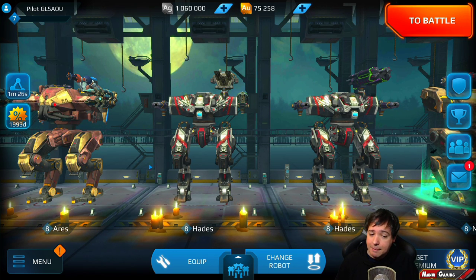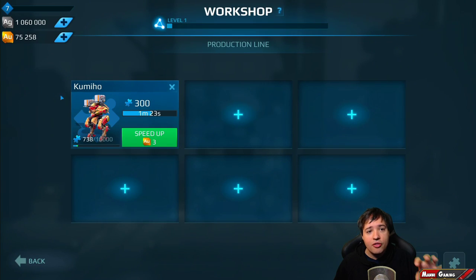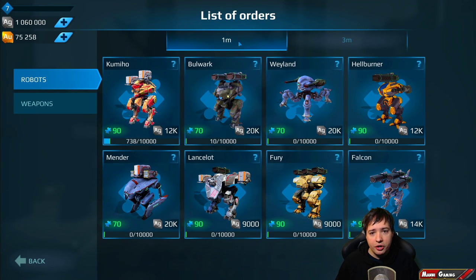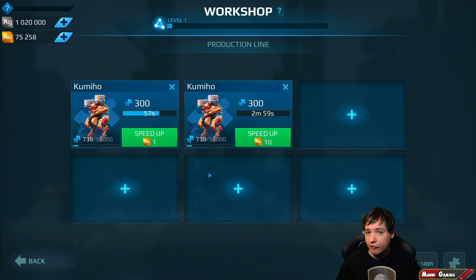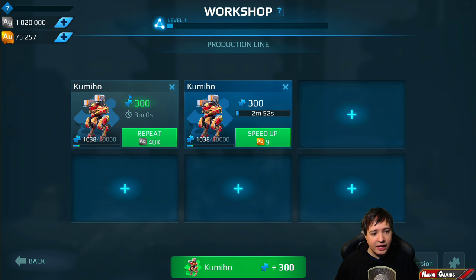We also have a rework on the workshop — it looks different now — and we finally have the conversion of component points. Components you don't want you can now convert into components you need. For example, we're right now producing Kamiho components in the workshop line. You click the plus and add either the one or three times bigger version. I'm choosing the three times bigger version and adding 300 components from the Kamiho. After it's done it looks like this.